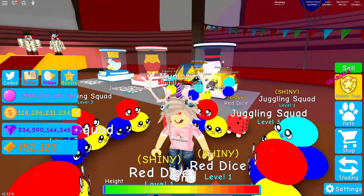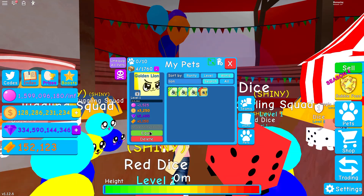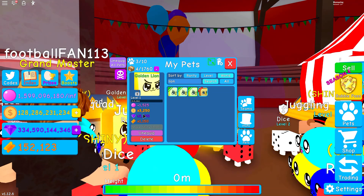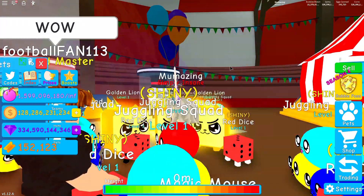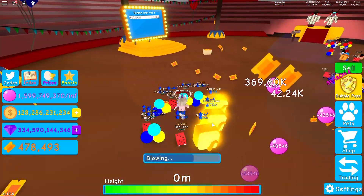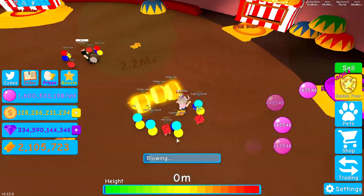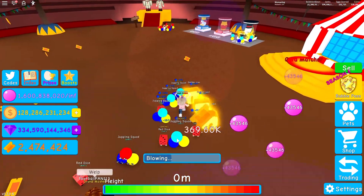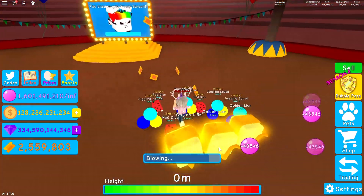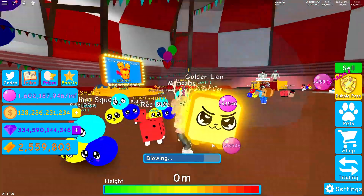I got three golden lions out of 30 million in ticket currency. Let's check these out - they're worth 1,150 in tickets, 2,400 on gems, 3,250 on coins, and 1,525 on bubbles. With three golden lions equipped, this chest is giving 1.37 million - we went up about 400,000 just by equipping those three, which is quite a lot. But I have to wait a couple of hours to get the most out of those chests.